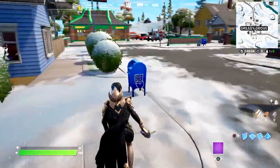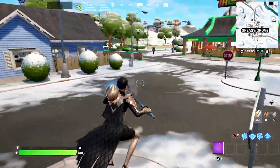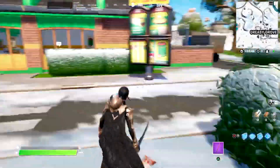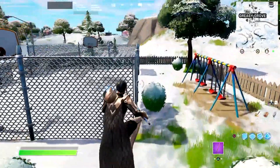Near the coast, you can find many barrels, chests, and occasionally weapons that are well worth picking up despite their scarcity and commonness. Searching here will only take you a short distance to Greasy Grove and the Reality Tree, which tend to get less crowded as the number of players decreases.